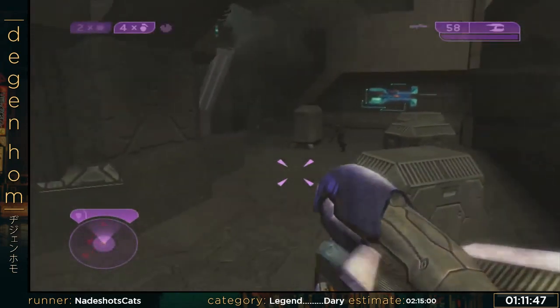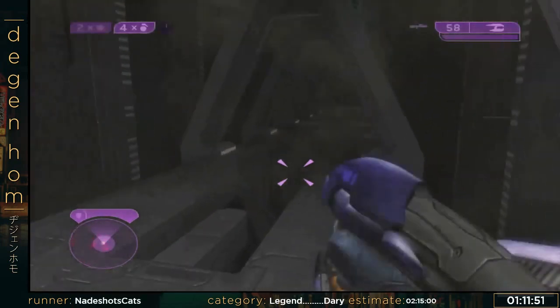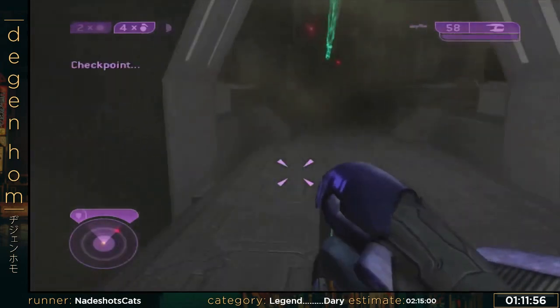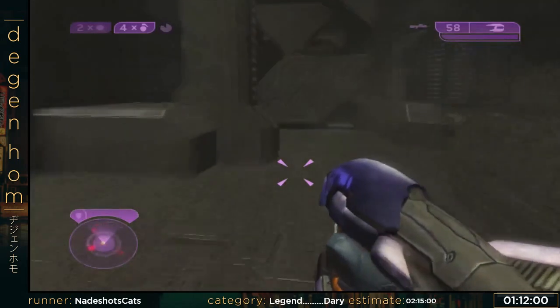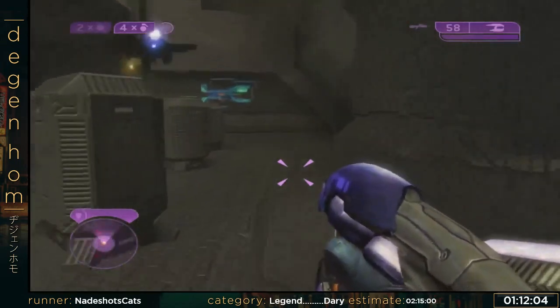It's very unforgiving — I've been sent back 3-4 minutes with no checkpoints because of that hallway. So it's pretty nice to get through it first try. The rest of this should be home free until the end of the mission — little RNG fight. Nadeshotskatz, just FYI, I'm taking care of the chat. You're having solid commentaries. If you want me to say something about a specific part, just tell me.